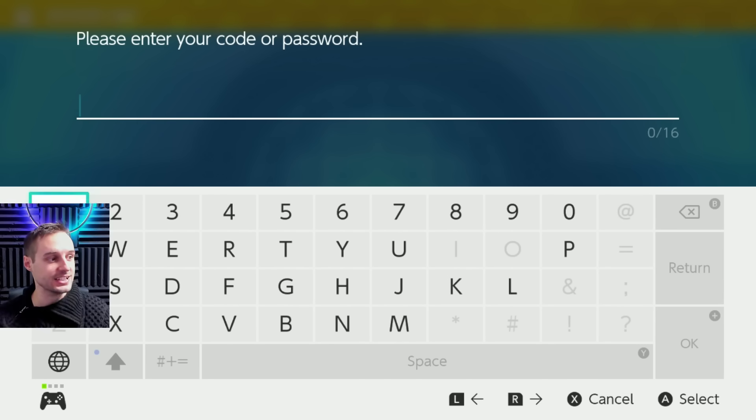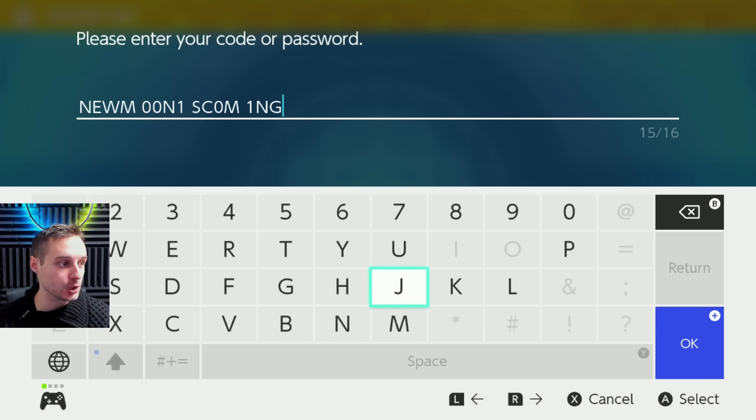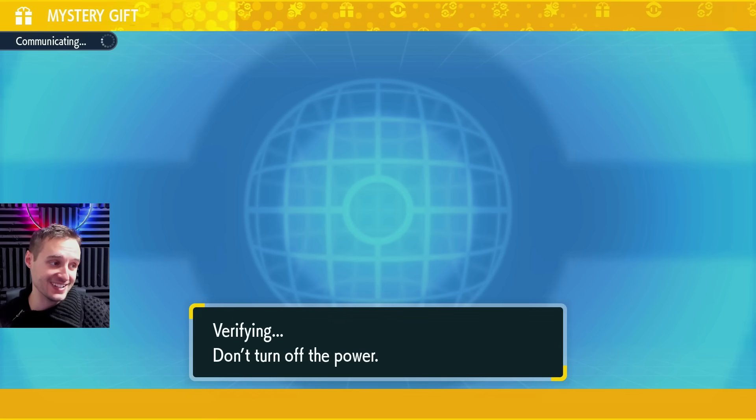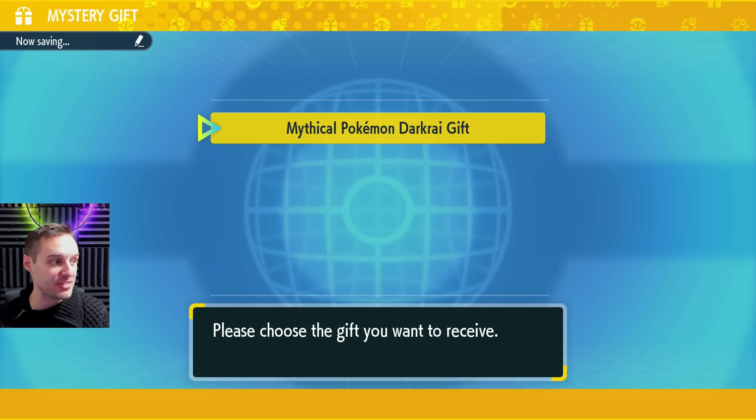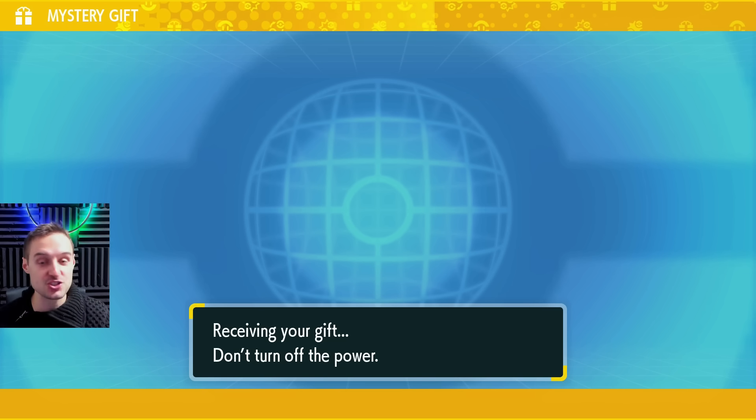The mythical mystery gift — let's put in the code for that. The code for this one is "new moon is coming" and, using numbers instead of letters that are unavailable like I and O, I will have that written down in the description for anyone who needs a closer look. Let's go ahead and put that in and we're going to get our mythical mystery gift, which is a rarity — absolute big rarity in this game. And this is for mythical Dark Rai, folks. We are getting a Dark Rai mystery gift straight up in Pokémon Scarlet Violet this way.